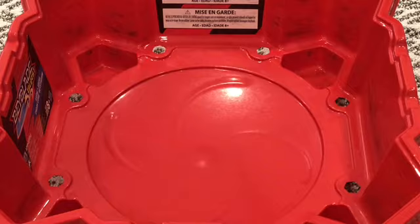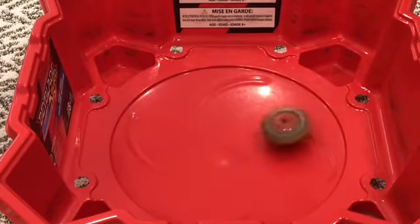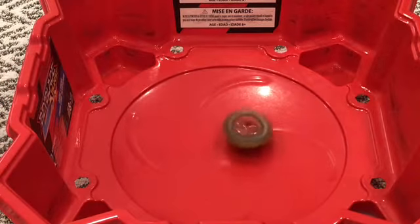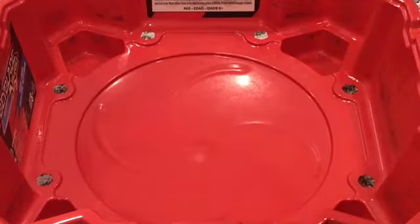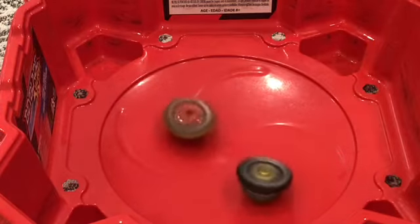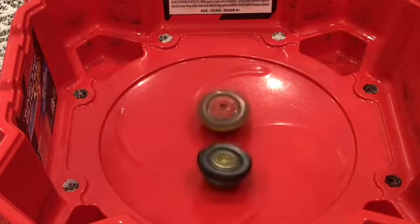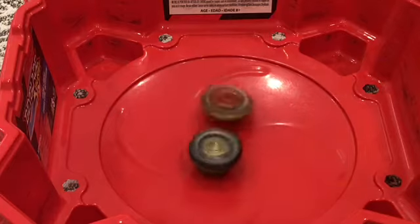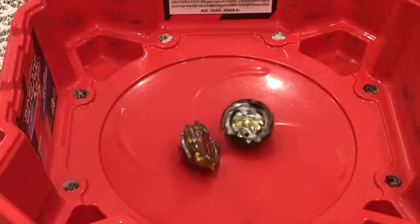I'm going to be putting this in stamina mode. Achilles is still pretty aggressive in stamina mode. Achilles and Fornius are both in the center. Looks like Achilles' spin is starting to fail, and Fornius takes it!